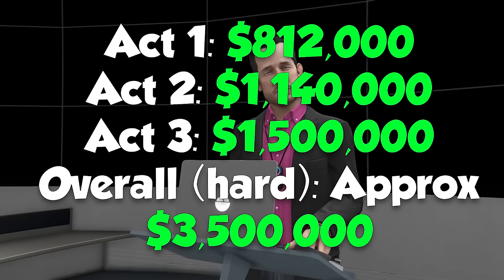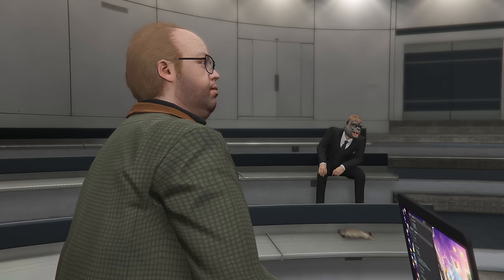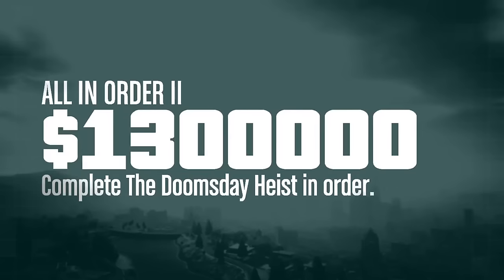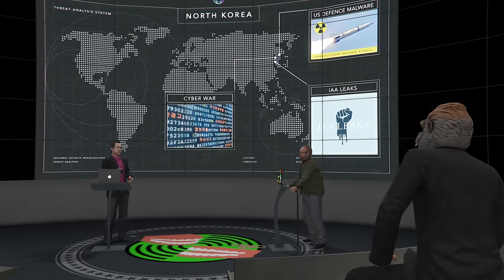Keep in mind that will be split amongst your group. If you did it with two people and took 50% of the cut, you'd earn $1.75 million just from the heists — not including the bonuses. Once you complete all acts, you get a $50,000 first-time completion bonus. If you complete all three acts in order, you get an additional $500,000 on top of that. There's also an optional loyalty bonus of $175,000 — to get that, you need to complete the Doomsday heist in order with the same team of three players. If you got all those bonuses, that's an extra $725,000.